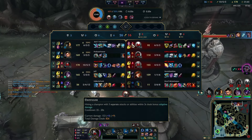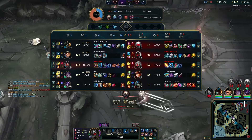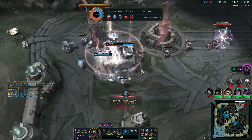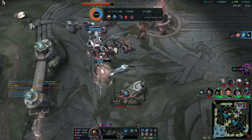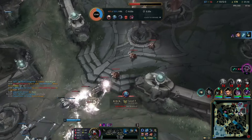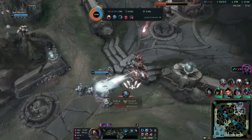I went way too ham there. But if Xin doesn't die, I guess it's actually not a mistake because we get four-for-one and we get two inhibs and two turrets — we should get all those things.